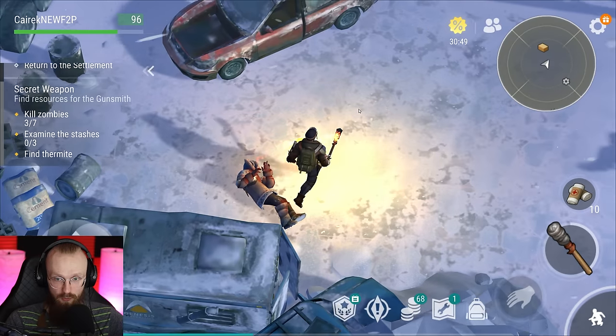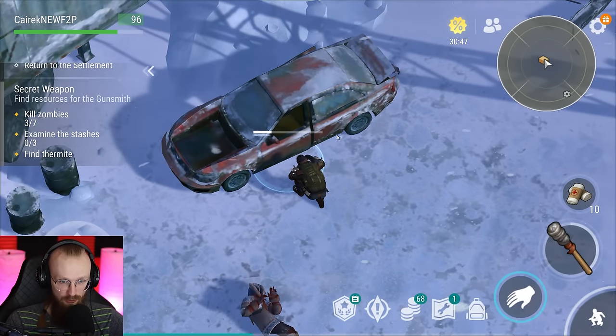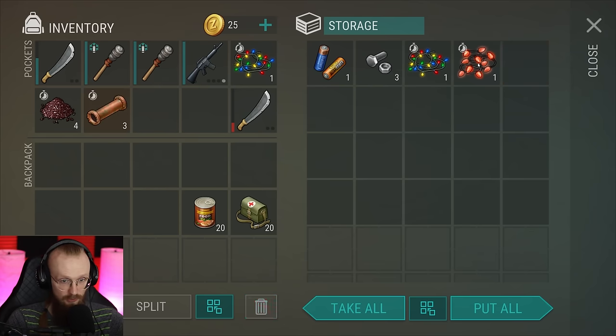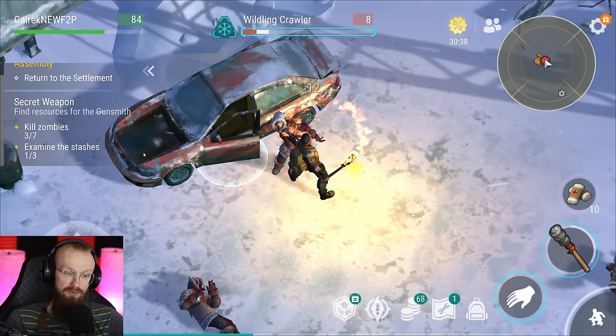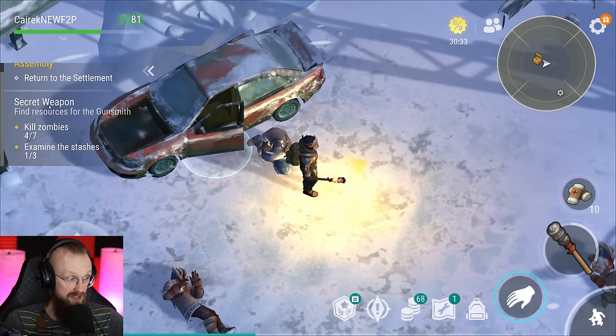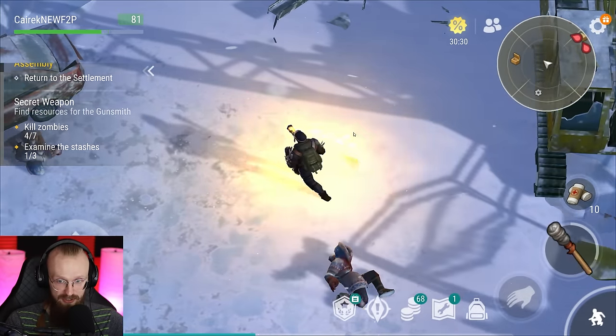Make sure to loot these zombies as they will give you lights. As soon as we start looting this car there should be one more zombie, so this place does require some weapons. There we go — we've gotten a little bit of thermite. Let's not go back home because we still need to kill a few more zombies and loot some more stashes.